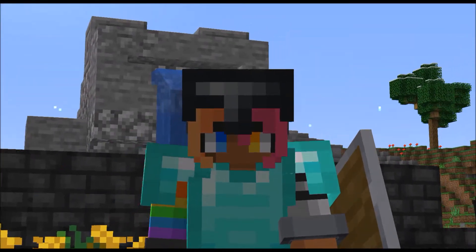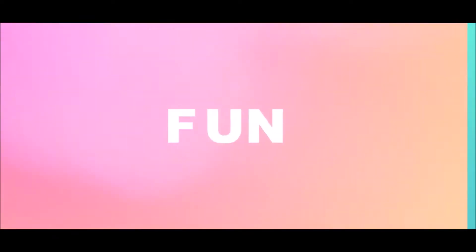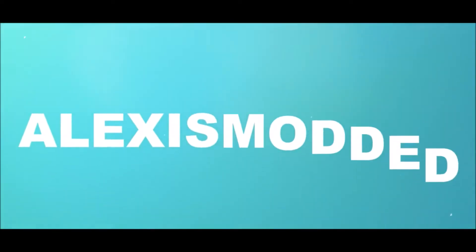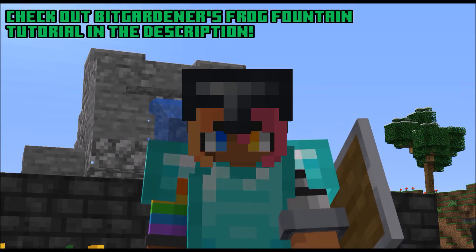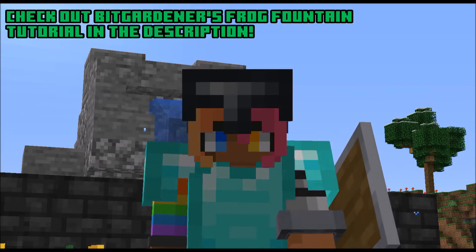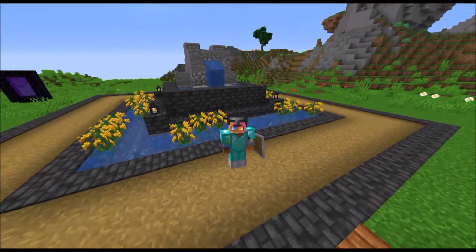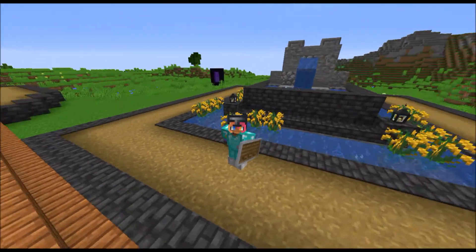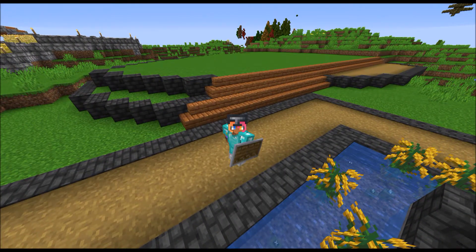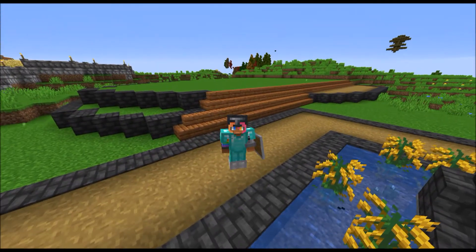I might have done some building since the last episode. What you see behind me is an automatic frog fountain, created by Bitgardner — I'll have a link in the description to their tutorial. I purposely didn't make a video about it because I want you to go watch their video instead. This is the town center of the village I've been planning to build for all those villagers I kidnapped and put in my house. We're going to build the first house on the platform you see behind me.